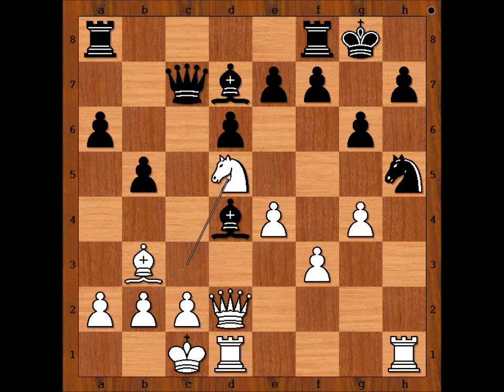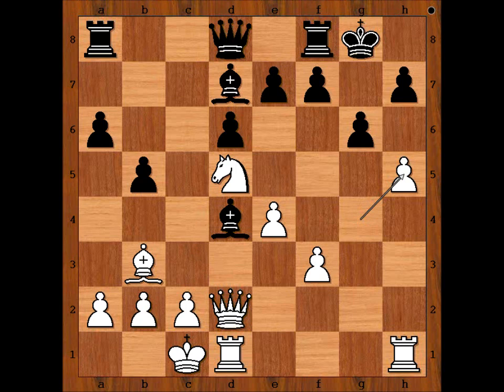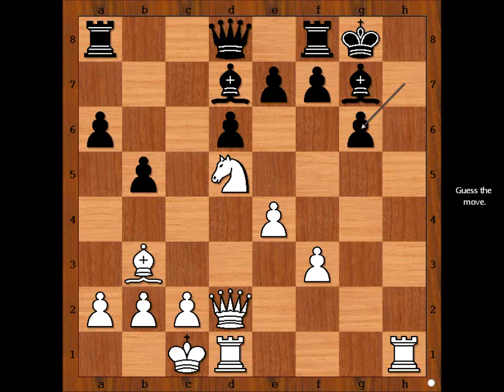Knight to d5 is the best move, threatening knight takes queen and also knight takes pawn on e7. Queen to d8. H takes on g5, bishop to g7, h takes on g6, h takes on g6.